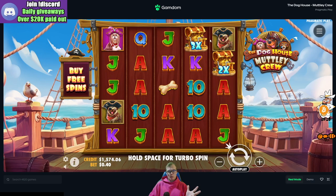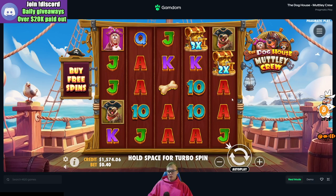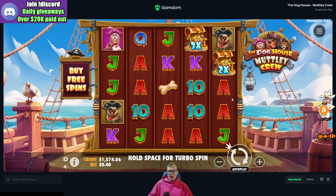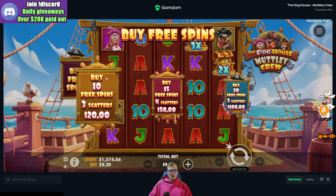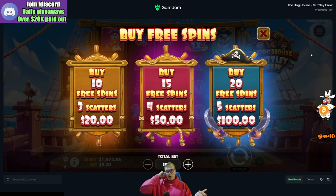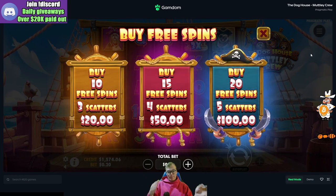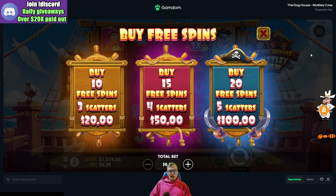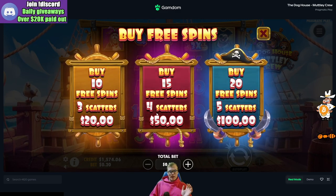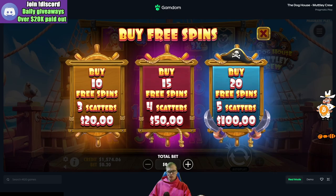It's very interesting. You got these treasure chest wilds. The crazy part about this game is you can actually get re-trigs in this slot. A lot of Doghouse slots — I don't think any Doghouse slot you can get a re-trig in until now. You can actually buy however many spins you want. Usually when you get into a Doghouse bonus, it does those wheel spins and gives you a random amount of spins. You can straight up buy 10, 15, or 20 spins. It's about a 250x to buy the 15 spins and a 500x to buy the 20 spins.